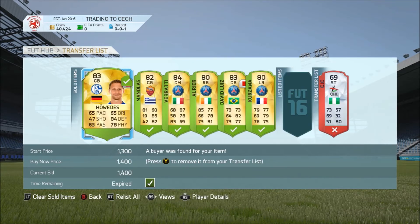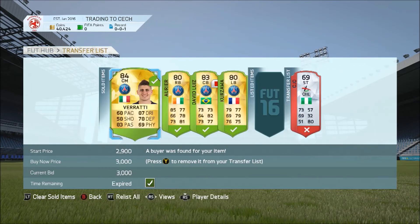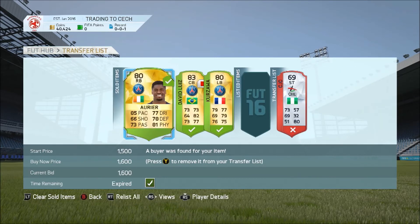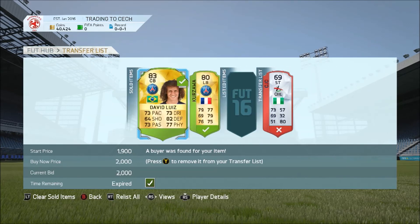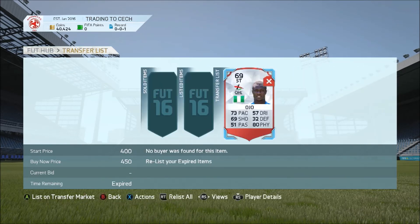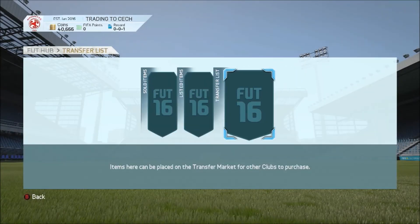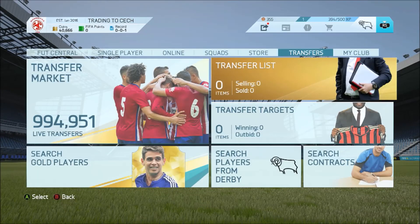We are sitting on 40,000 coins — pretty much exactly 40,000. So we've made 15,000 coins profit this episode. Considering I was trying out new trading methods, I think that's a successful episode. Next episode my target is to get to at least 60,000 coins as a minimum. Make sure you let me know if you enjoyed this video by dropping a like, subscribe if you enjoy my content, and have an absolutely outstanding day — thank you so much for watching!